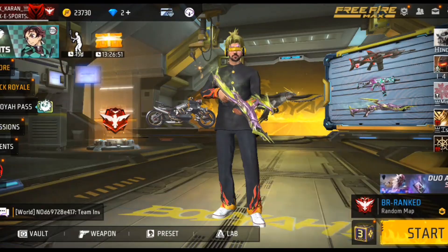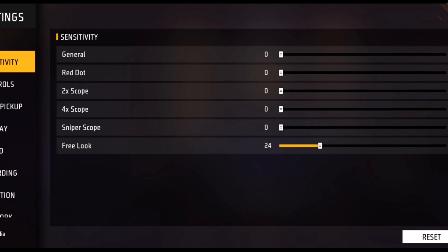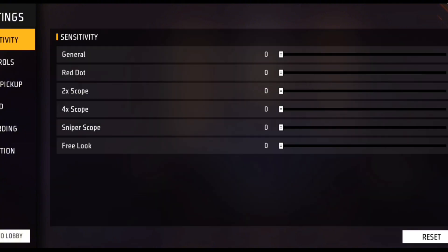So guys, let's start. Now we are going to our game settings. If you want to get better aim, we are going to our settings and sensitivity. Go to sensitivity — it's the third option. The main sensitivity is the first and most important thing to set.